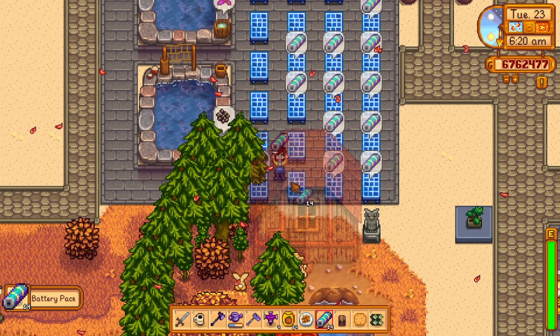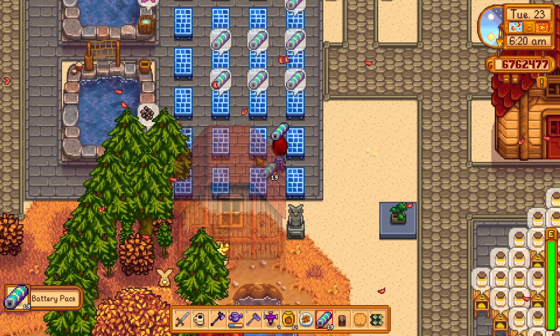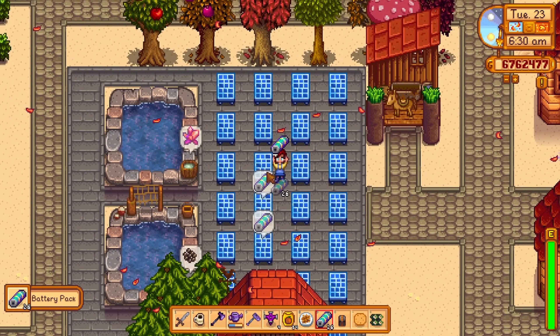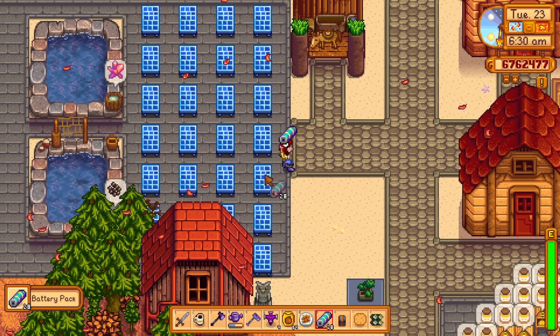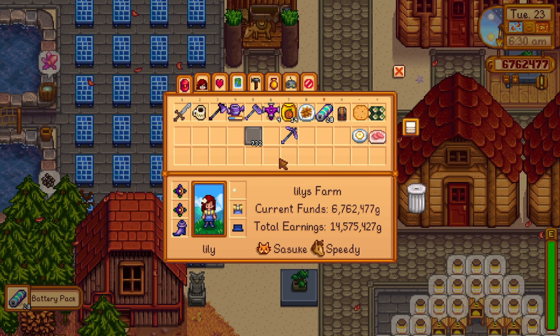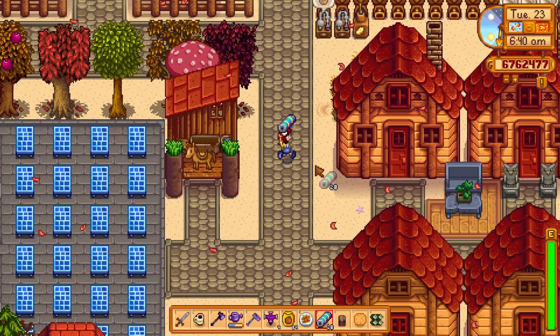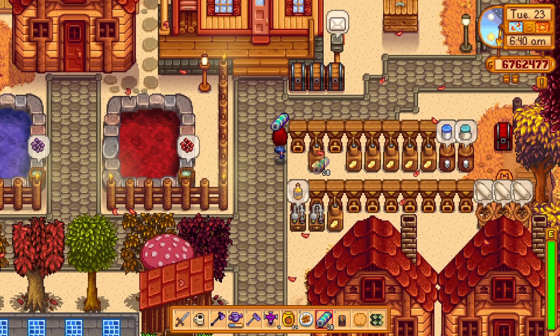To craft the solar panel, you will need 10 refined quartz, 5 iron bars, and gold bars. It's quite worth it. It will produce one battery pack after 7 sunny days, making it a reliable way to passively produce battery packs forever without waiting for thunderstorms.